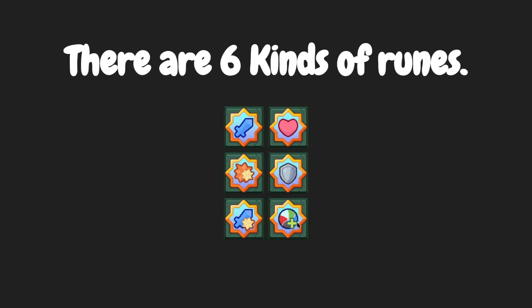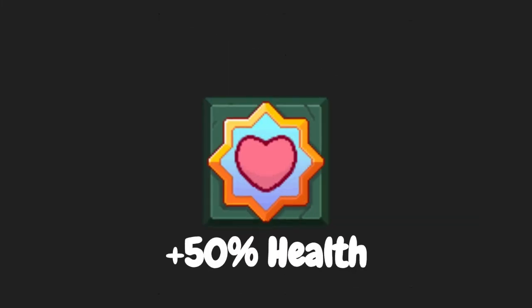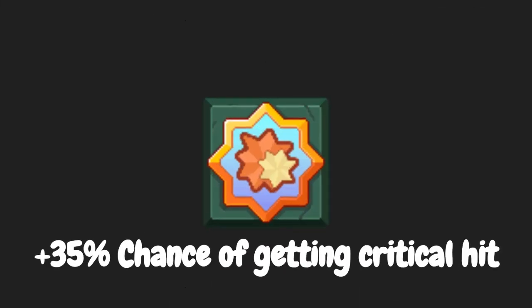Basically, as you know, fire is weak against water — it'll be less weak if you have this on your fire pet. This tier 6 damage rune is plus 40% damage. This tier 6 heart rune is plus 50% health. This critical hit rune is plus 35% chance of getting a critical hit. But the percentage changes within the different kinds of runes and the tiers of runes.